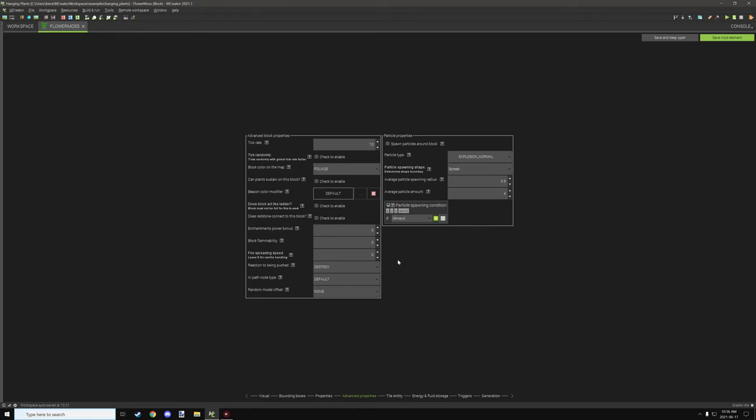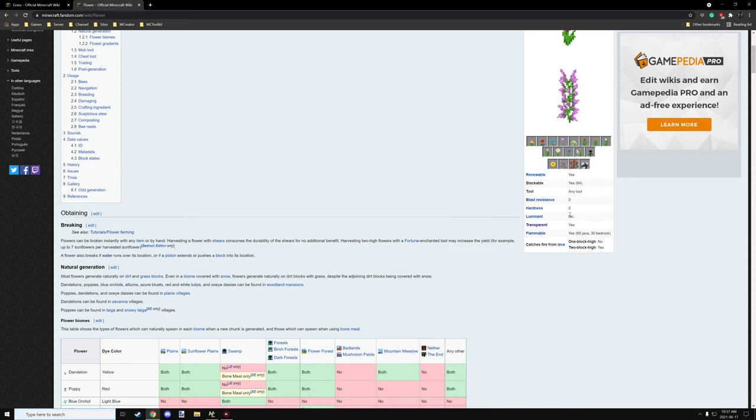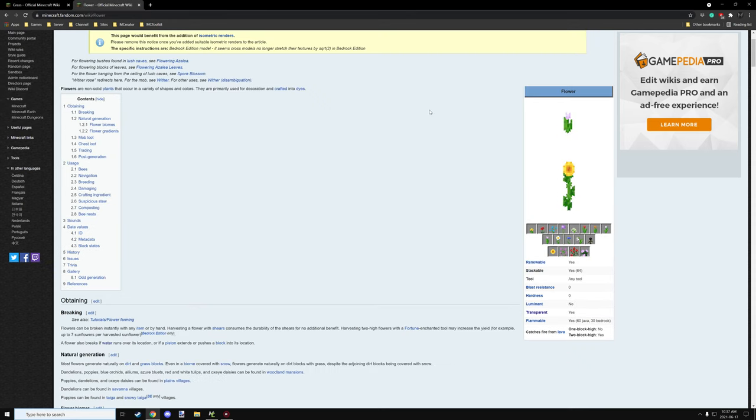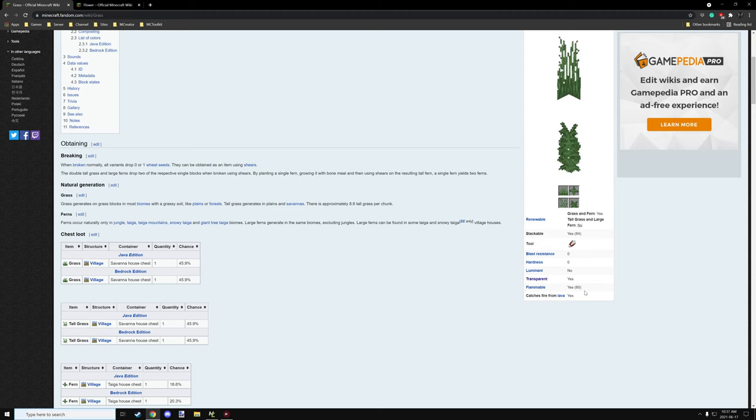The dropping properties are as shown, and in the advanced properties I've left the default tick rate. I've set the block color on map to foliage. For flammability, planks are about 20, but for flowers and grass the flammability is 60 on Java. For plants on Bedrock it doesn't explicitly say, but I'm assuming it's probably 60 as well.